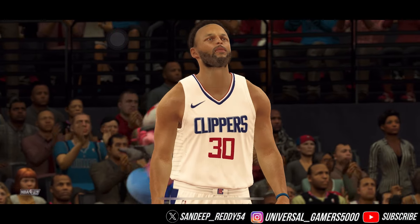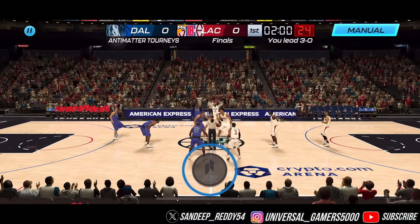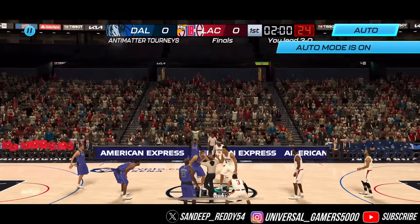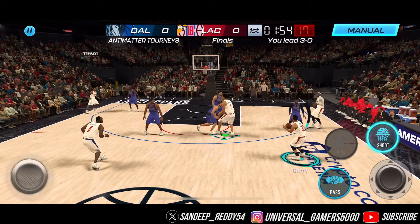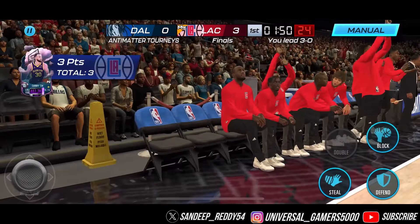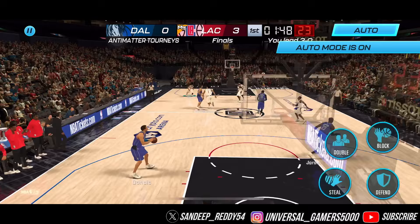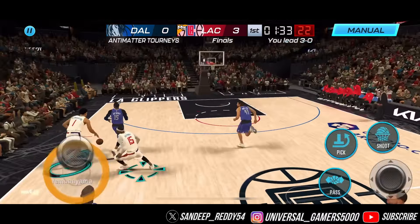Let's grind our final game of the season. This gives a guaranteed center Antimatter card at the end and also gives us collectibles to craft some players. Let's get Bambi and Curry with the green — good start, let's go!